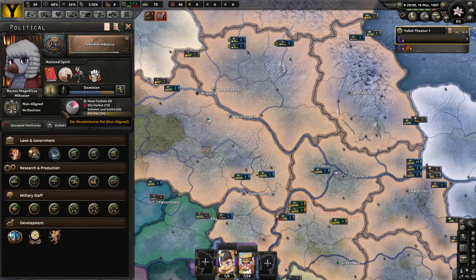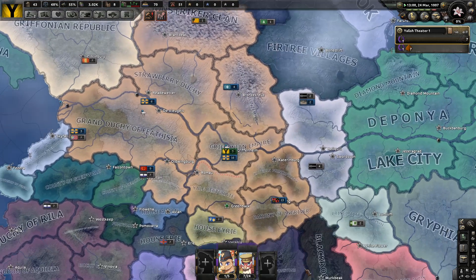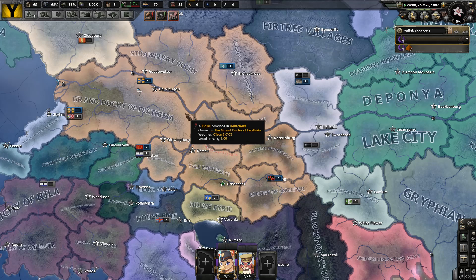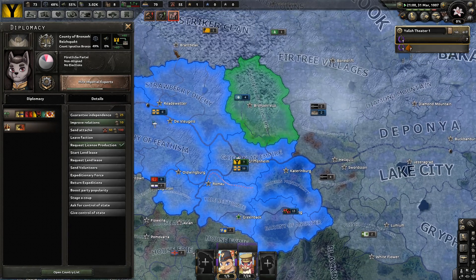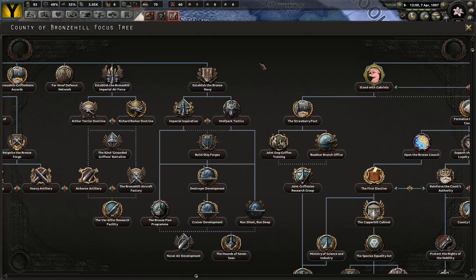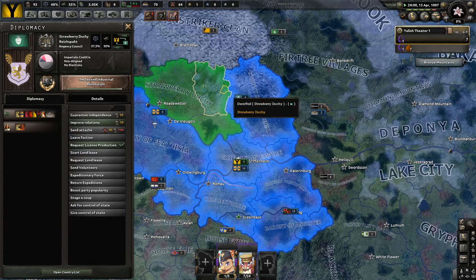I wonder what everybody else is going to start doing — I'm making rapid-fire predictions here. Ang River's going to go democratic. Katarine is going to go non-aligned. Aethesia and the Strawberry Duchy will align. Bronze Hill's going to stick with the empire — are these dogs? I don't remember them being ruled by dogs. They can do their own regency. I'm still going to say they're going to stick with the empire — that's my official prediction.